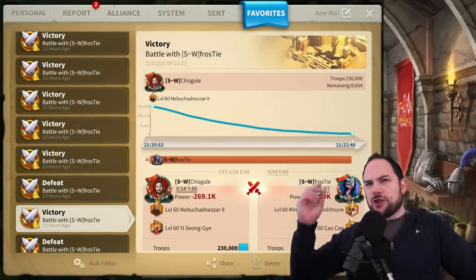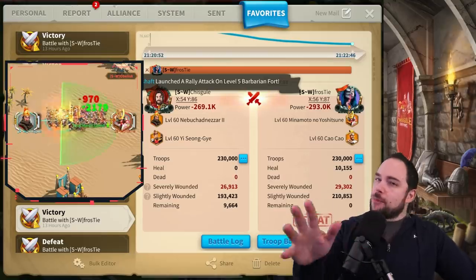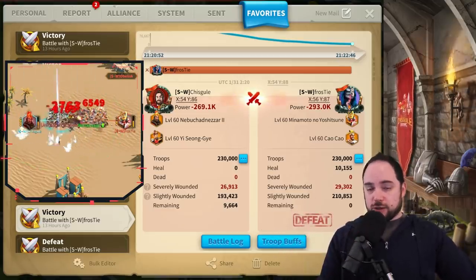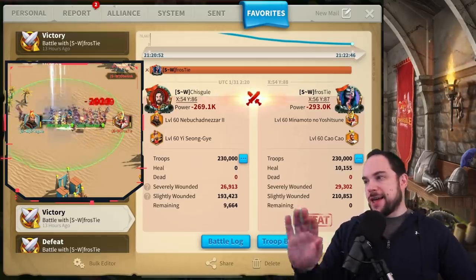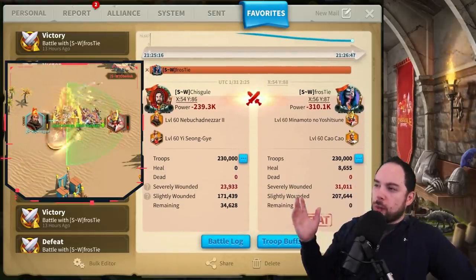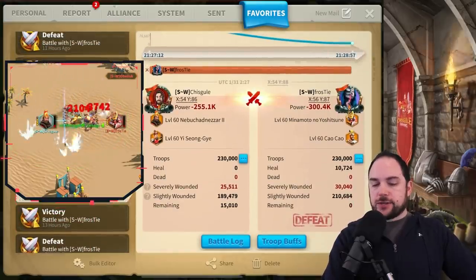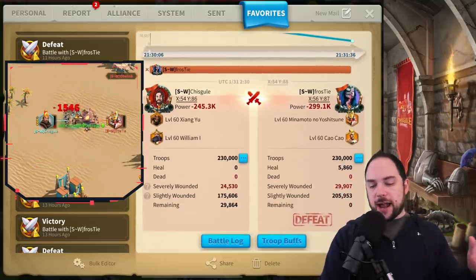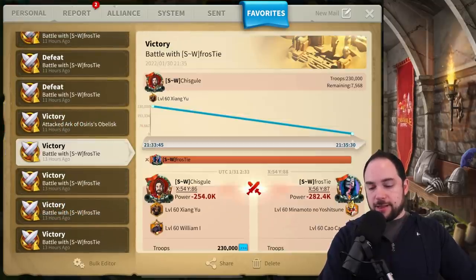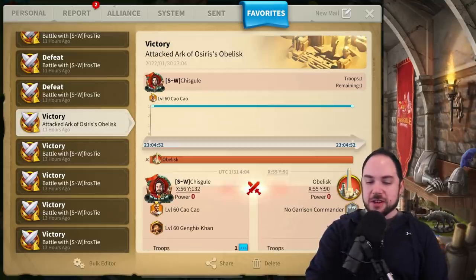Against archers, we started scratching our heads asking why this was losing. Nebu's song is actually just really good — archers beating cavalry — partly because I am the Ottoman civilization with the archer special unit and 5% extra health from using archers, so it's not an apples-to-apples comparison. Against XY William with the bar build, there was a 4,000 to 8,000 SEV wound differential. That's when we looked at the build and realized: wrong build applied. We reset, ended the arc match, switched the build, and started over.